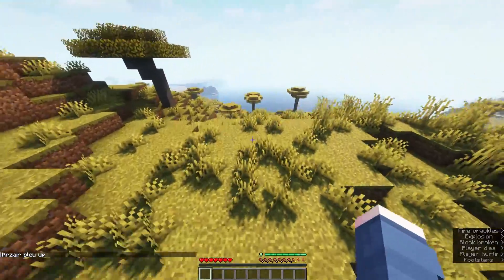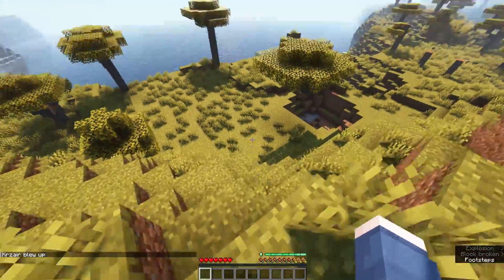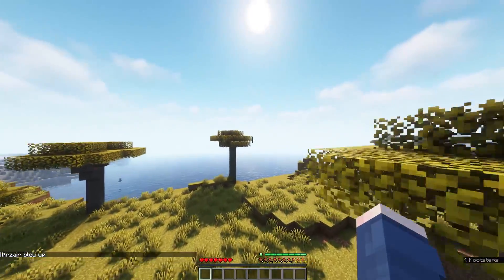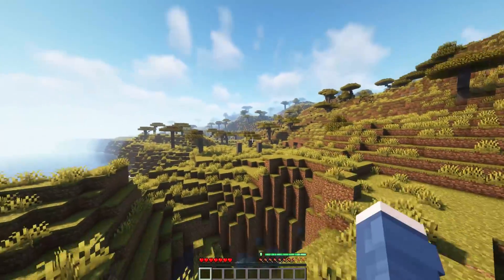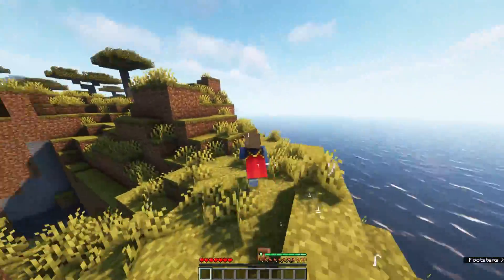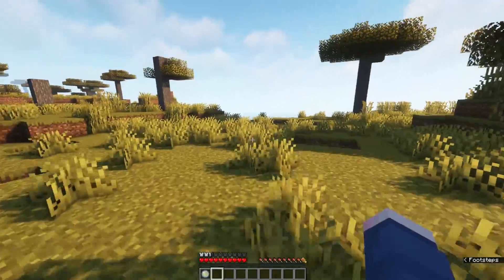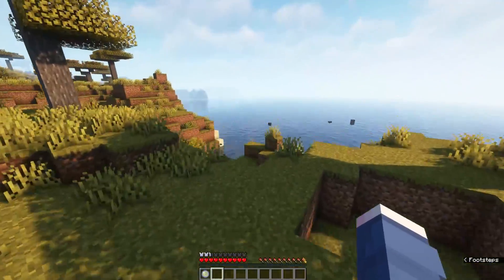At level 100 you unlock flight, which is effectively having elytra wings on permanently. You can't enchant them since you technically don't have physical elytra, but functionally it's the same. It's like getting elytra flight — it still requires a heavy grind, similar to how it usually works in vanilla anyway. Next we move into the medium impact origins.